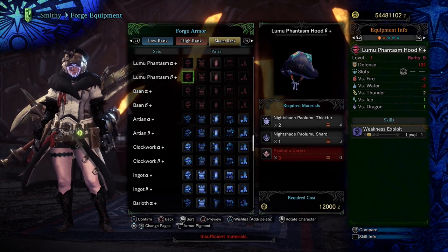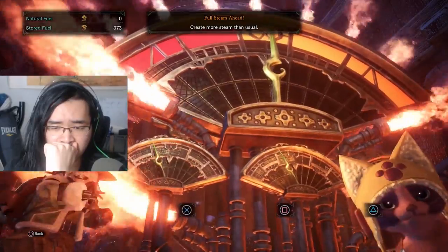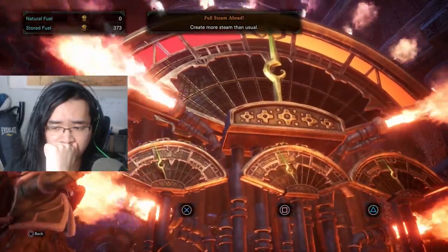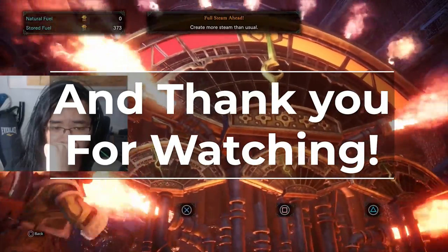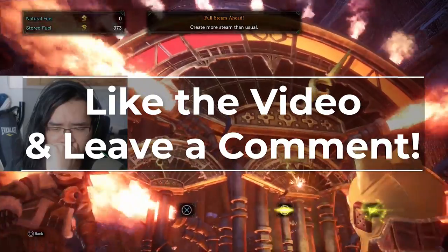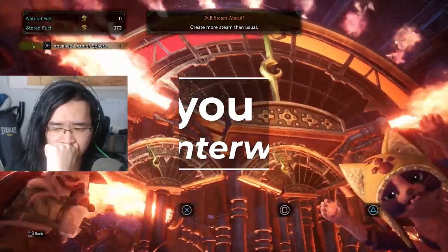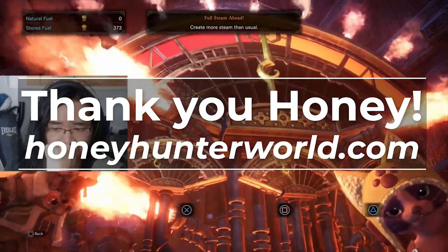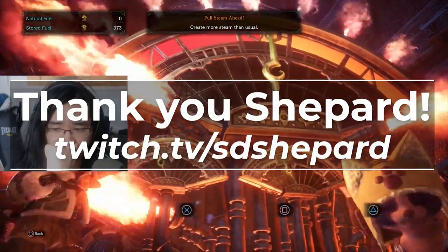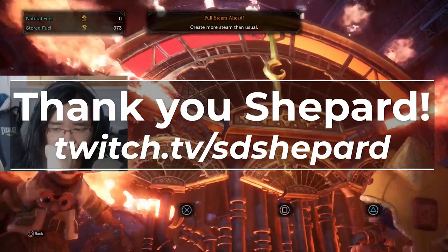That about does it for our early and mid-game sets for Iceborne. Using these weapons and armor combinations, you should have everything you need to easily clear your way through the story of Iceborne. We will be releasing videos about the meta sets in endgame for Iceborne once we get those all figured out. Thank you so much for watching — if you learned something new and this video helped you clear through the story, be sure to let us know by liking the video and leaving a comment below. Thank you as always to Honey over at HoneyHunterWorld.com for creating and maintaining the tools we use to make sets with. Also a huge thank you to our friend Shepard, who did testing on quite a few things in Iceborne, including manual testing on the proc rate for True Razor Sharp.